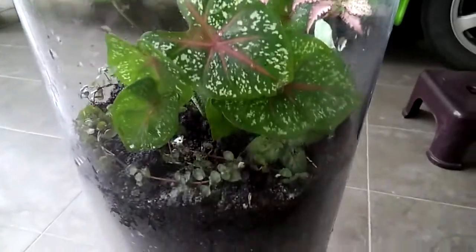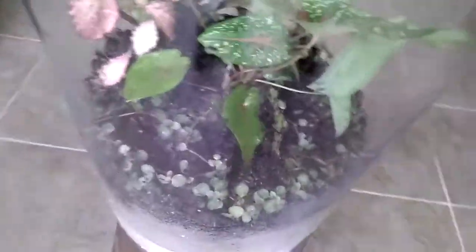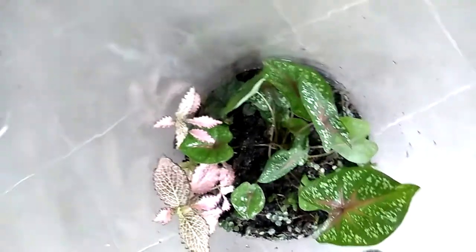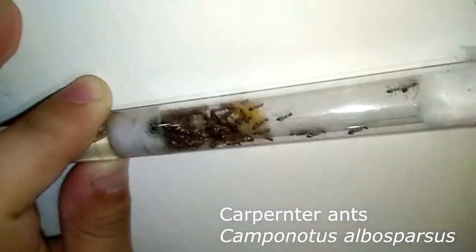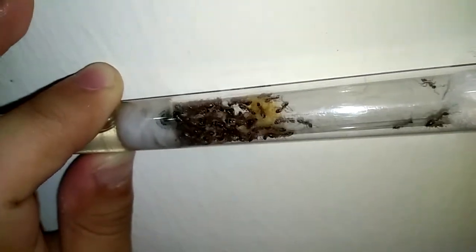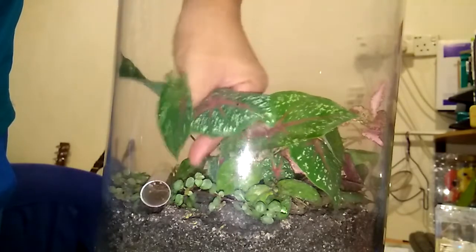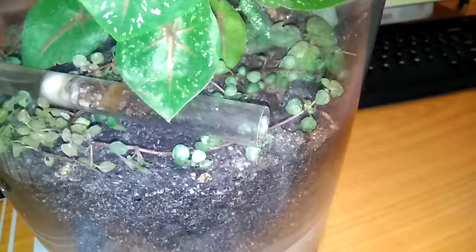After a whole night's work, it's finally done! But this terrarium will not be complete unless it teems with life. So the ant colony I'm introducing into this terrarium is my Camponotus saundersi — aka sugar ants or carpenter ants. So once I put them in, they excitedly start to explore the terrarium.